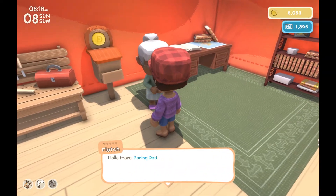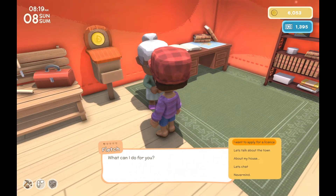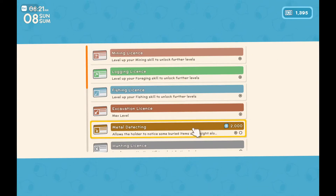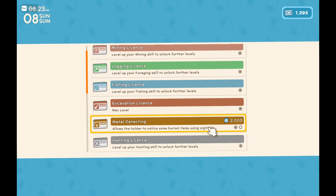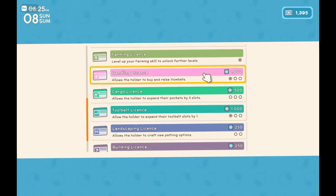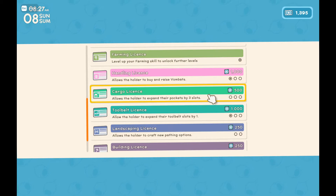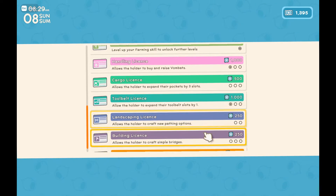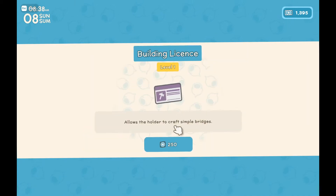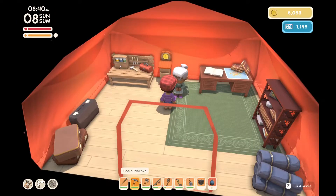I want to have a look at her permits as well — we've got quite a lot of permit points. Apply for a license. We could get something that allows the holder to notice buried items using sight, but that's 2,000 so we can't afford it anyway. Or we could get bigger pockets, might be nice. I might get the building licenses, because there are three tiers and levelling it up might unlock different stuff.